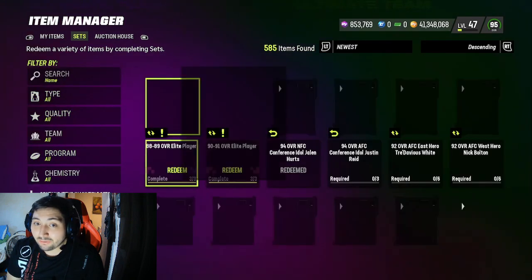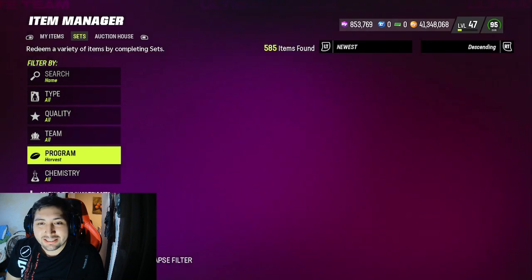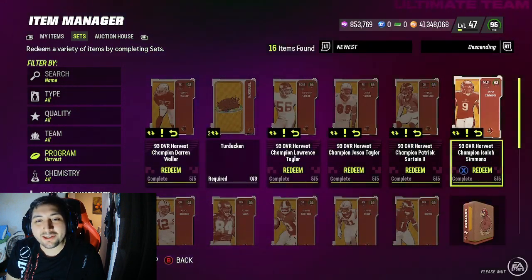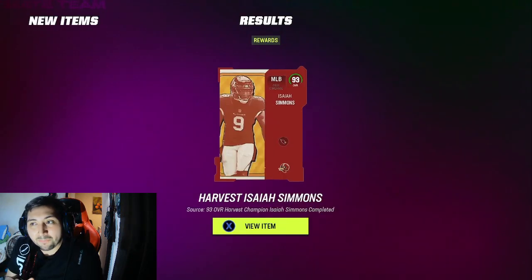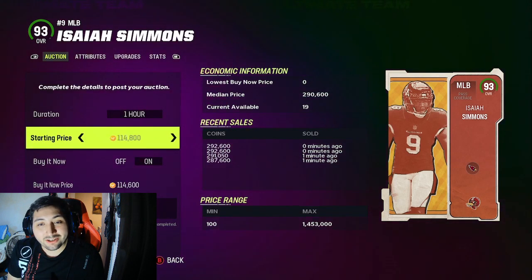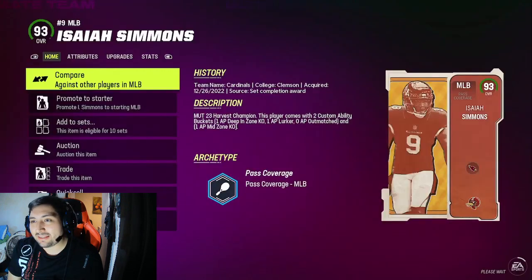Now let's check Simmons. Simmons is selling for 290k. If you do the math — we got five harvest cards for roughly 280k — that means we can sell Simmons for 290k. We'll lose about 20k in training coins, but here's the key: we get the five cards we put into the set back as non-auctionable and non-tradable.